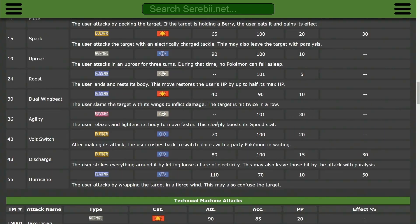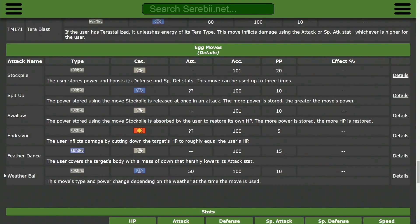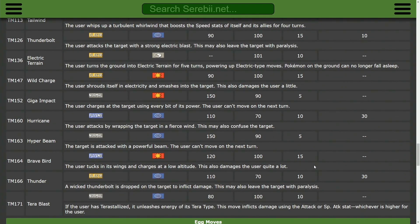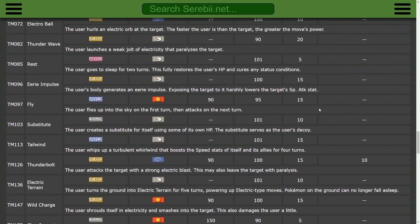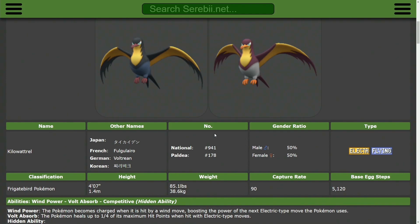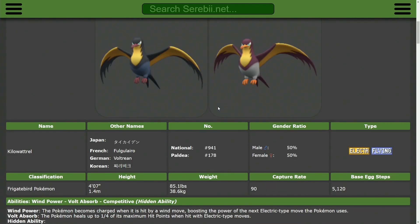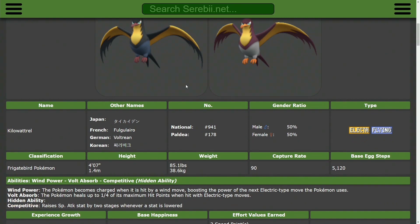Aside from running it offensively with Tailwind, it doesn't have great support options. You do have Eerie Impulse and Feather Dance to lower physical and special attack respectively, but that's not always consistent. You're probably better off running it offensively with Thunderbolt, Air Slash, and Tailwind. The big problem with Kilowattrel is it's probably the easiest to outplay due to poor bulk and no priority, and it lacks the same utility as Pelipper. But in the right team composition it's still very strong, and the threat of Competitive is probably the best reason to use it — it keeps Intimidate users like Arcanine off the field.